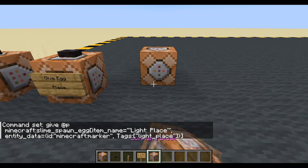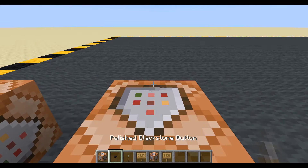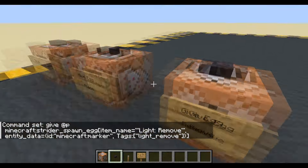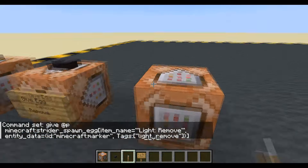I'm going to control middle mouse copy that, put it there. Control middle mouse the sign, because we can edit signs. Let's clear the inventory and change this to light remove. We'll change its name to light remove and change its color. So we've got two eggs: one for placing, one for removing. Those tags on those are important because that's what we're going to use to target them.